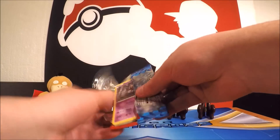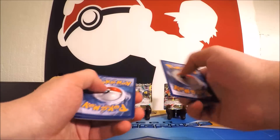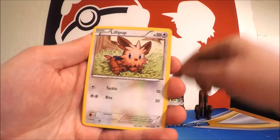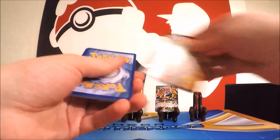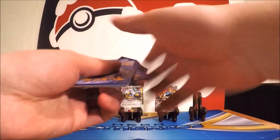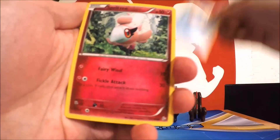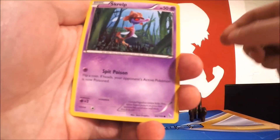Alright guys, first let's check out this coin here. We have Metagross on the front, and the back just says Pokemon with the Pokeball — pretty cool coin. Here we go guys, it's a Metagross EX. Check it out — we have Magnetic Laser and Giga Impact attacks. Beautiful card.